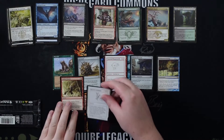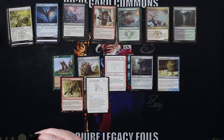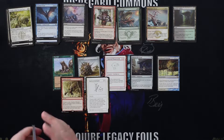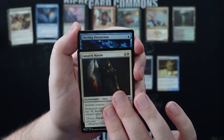Our playtest card is 'You're in Command' — a little sorcery. Choose a target creature you own and control; that creature becomes your commander. Any other commander you have is no longer your commander. The creature starts with a commander tax of zero. There it is.